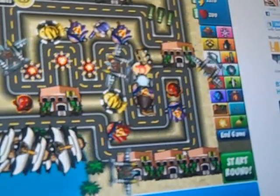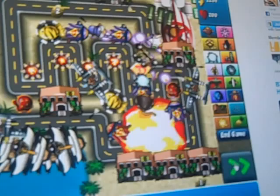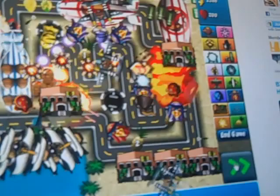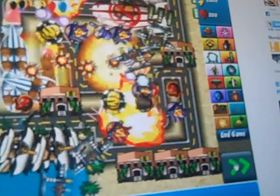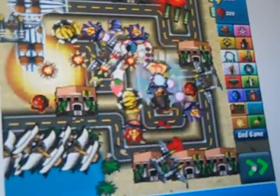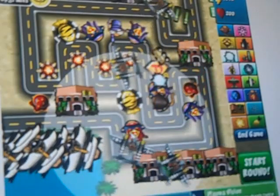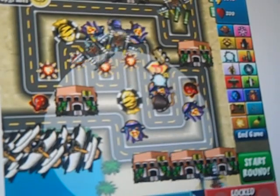We are going to start round 75. We're probably going to have maybe two or three of the giant ones. So far we haven't been losing lives, which is really good. We're going to go ahead and upgrade our super monkey. That's five fully upgraded super monkeys. Now it becomes a solid five.